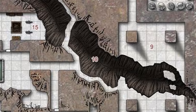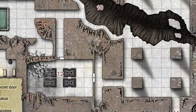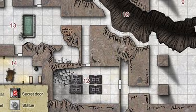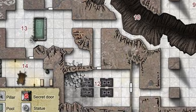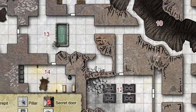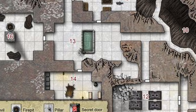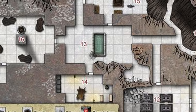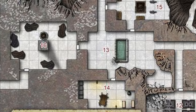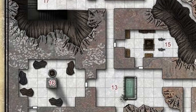Ask yourself: how can the PCs be spotted? Do the guards need light? Do they have spotlights? Did they set alarm traps? Can they run somewhere to sound an alarm? Guards can be circumvented, distracted, lured away and taken out. Guards can be stationary or follow a patrol pattern. Patrolling guards might stumble across tracks of the PCs, like the bodies of other guards. Don't let the PCs fail the entire stealth section because of one failed roll. Use group checks or allow them a way to recover from a failed stealth check – they might have to take out the guard that spotted them before they can raise the alarm, for example.